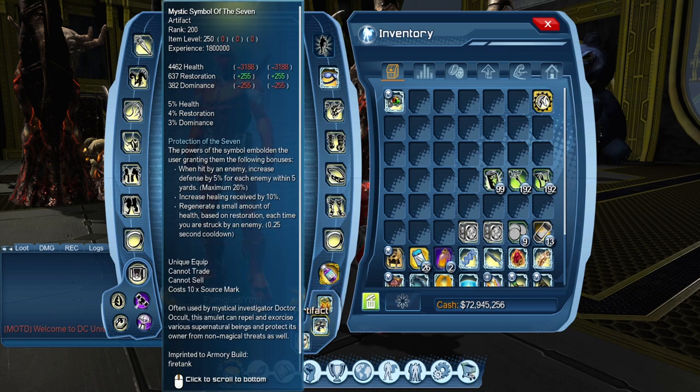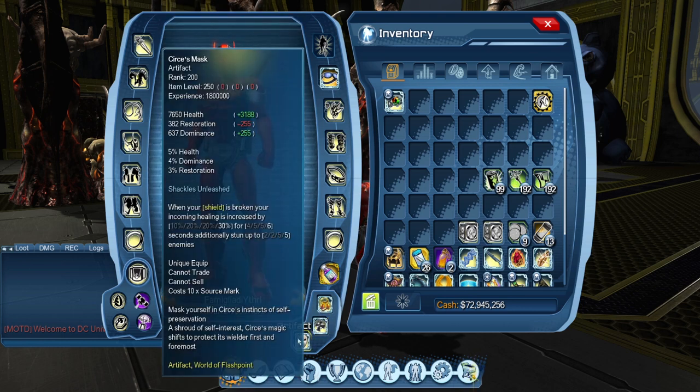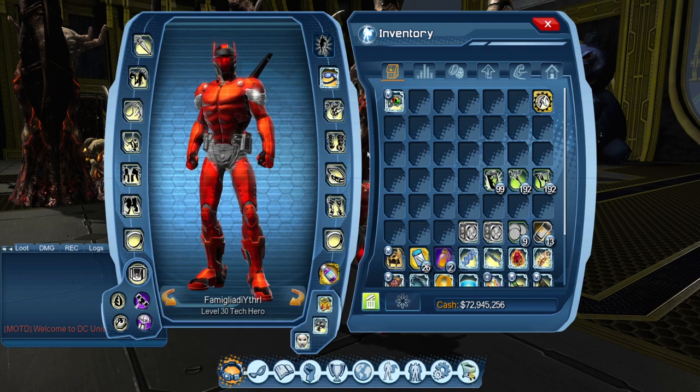The next artifact is Mystic Symbol of the Seven. This increases your defense and gives Ice some passive healing over time — since Ice has no passive heals like Rage, Atomic, or Fire. With Mystic Symbol you get extra defense when multiple NPCs are nearby, plus health healing over time.